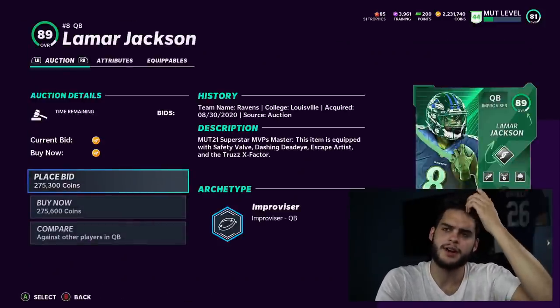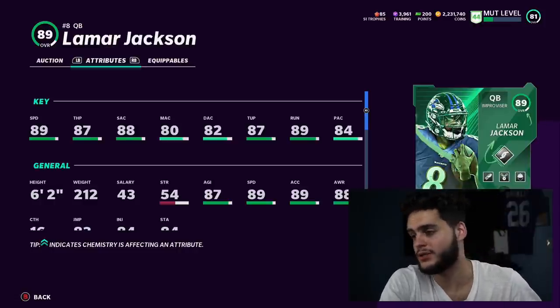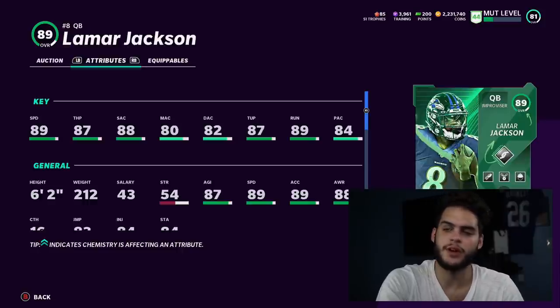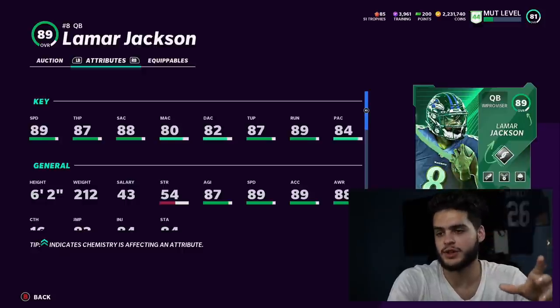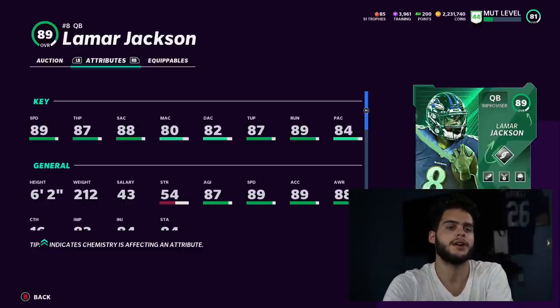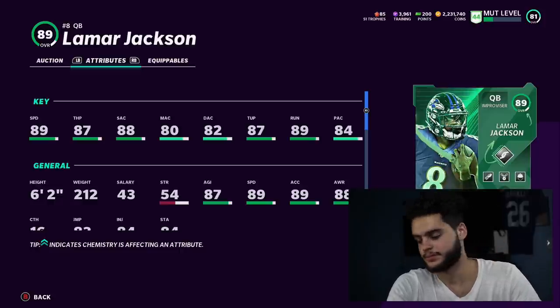Number three is Lamar Jackson. This quarterback already has an upgrade at 89 and gets up to 90 fully powered up. A lot of you probably have his power-up for free. He gets to 90 speed, 88 throw power — with Go Deep you can push that to about 91 — 88 short accuracy, 80 medium accuracy, 82 deep accuracy, 87 throwing under pressure, and 89 throw on the run. His throw on the run hits 90, throwing under pressure gets to about 88, and his medium and deep accuracy gets to about 84-85. This card is going to be super great. He gets Escape Artist powered up, which is huge.